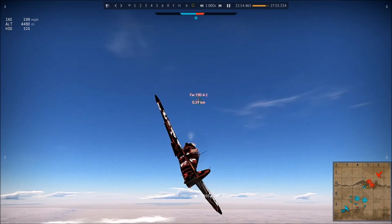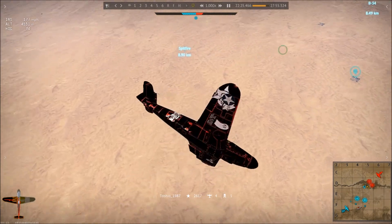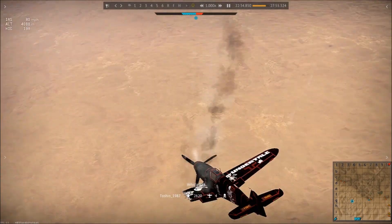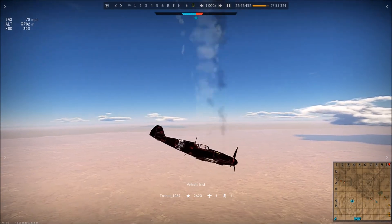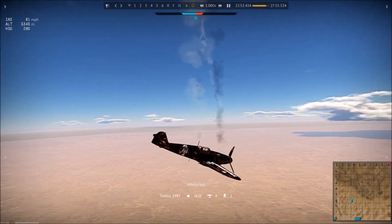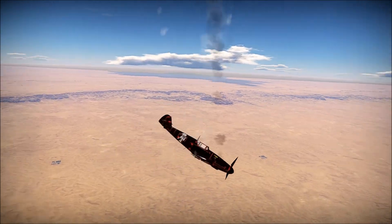Both Focke-Wulfs are just barely within my engagement range and now I'm playing as aggressively as possible — I need to take one of these guys down. This FW190 is turning with me at close range; I should be able to get him, but I'm just not able to get the guns on target and I lose the tip of my wing. We finish off that FW190, and then the other Focke-Wulf shreds the rest of our wing, finishing us off. There really weren't a lot of options — that lead Focke-Wulf was baiting me by turning.